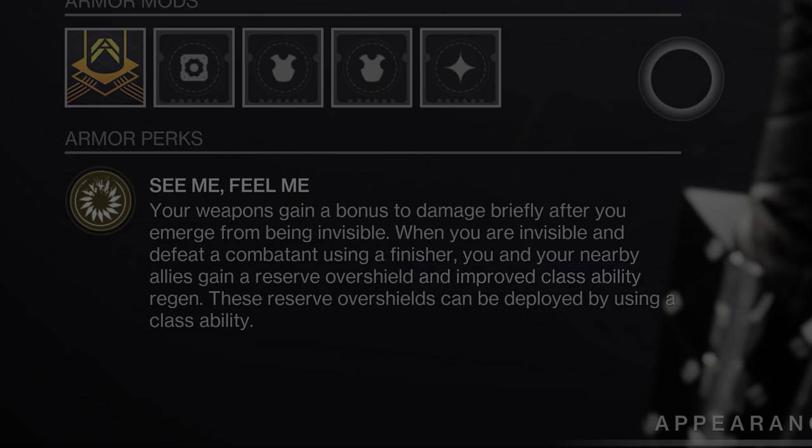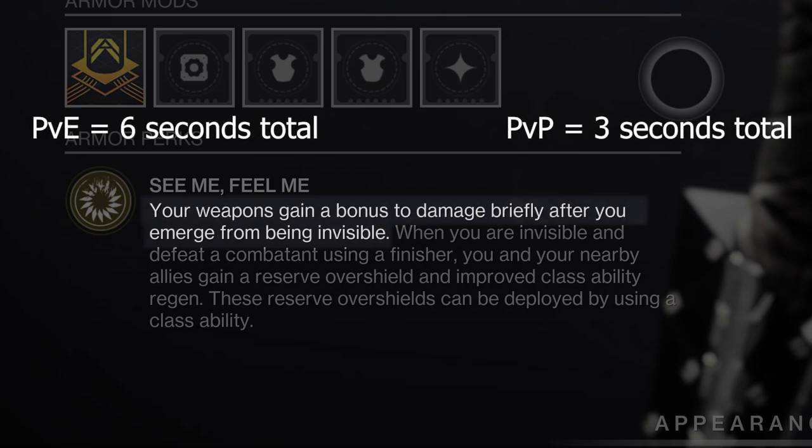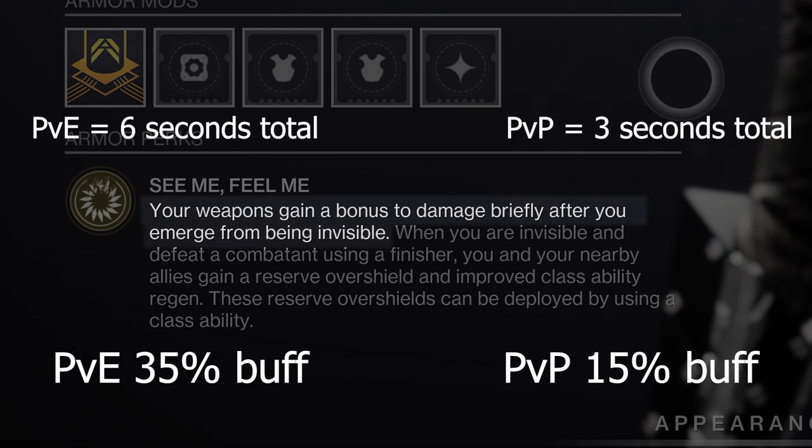In both PvE and PvP, coming out of Invis grants you a damage buff on a 2-second timer. In PvP, this is a 15% damage buff, like High Energy Fire or Empowering Rift. In PvE, the amount is even higher — around a 35% damage buff.